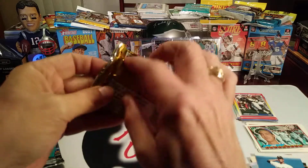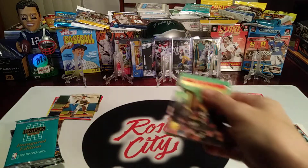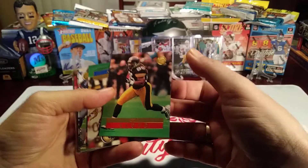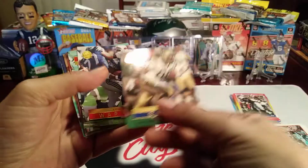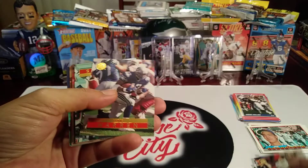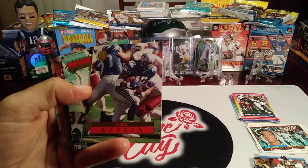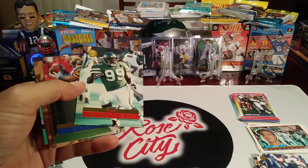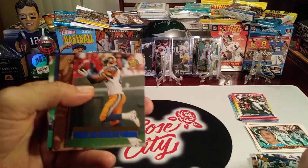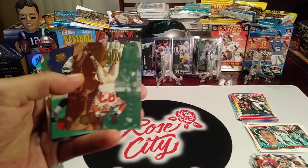Alright, let's go on to some football — this is 96 Ultra. Ultra was a fun pack to open back in the day, a lot of nice inserts. '96 had some decent rookies to collect. This is Greg Lloyd, Quentin Early, Chris Warren — that was a good player for the Seahawks, some of those teams in the 90s. Hugh Douglas, Isaac Bruce — alright, another great player.